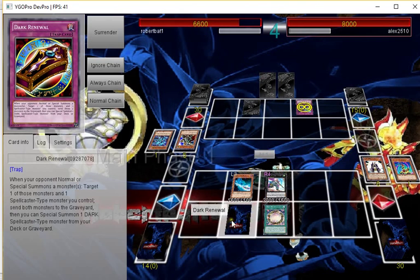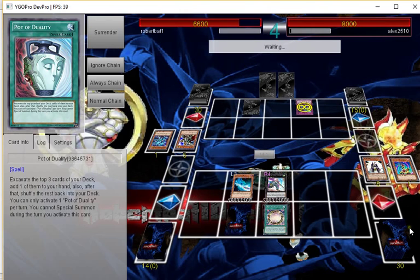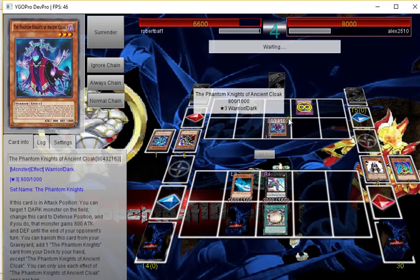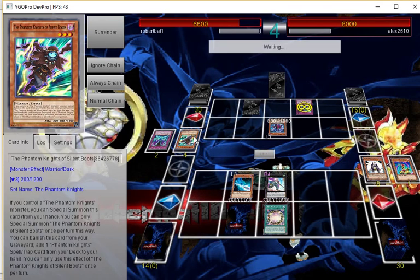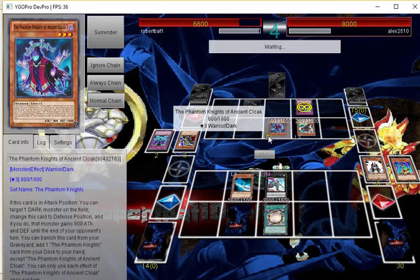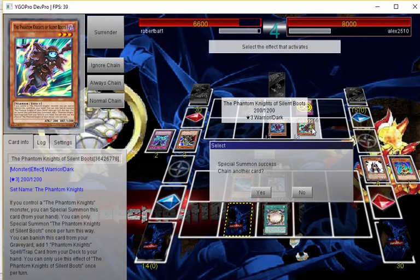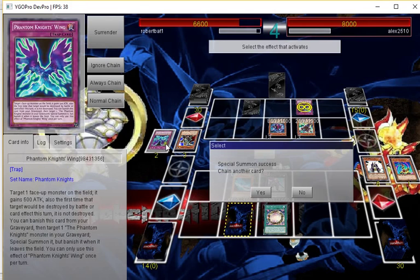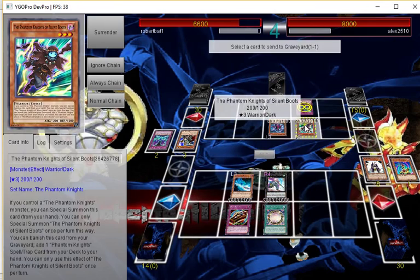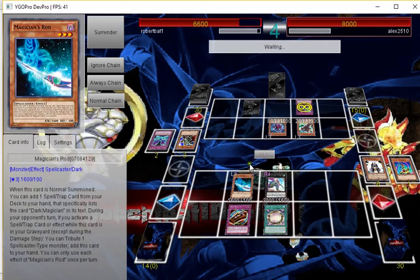Hopefully he's going to normal summon, because then I can special summon Dark Magician — but then I wouldn't get Mahad. Is it worth? Let's see. I need to read Break Sword — as soon as he summons it I need to know if it's destroyed or sent. When this leaves the field it's banished. Screw it — I'm going to banish the backrow as well because I don't care.